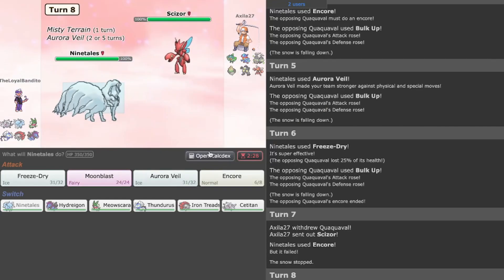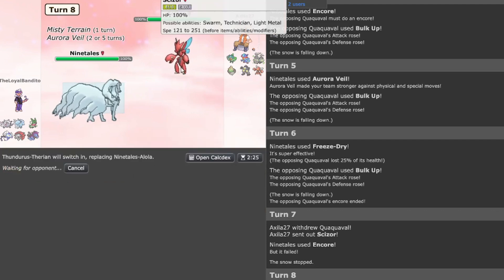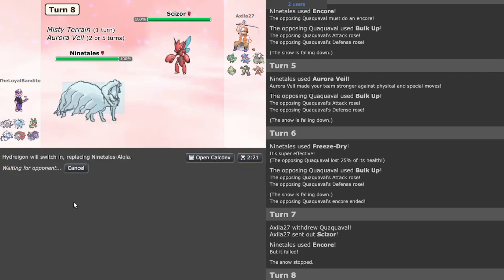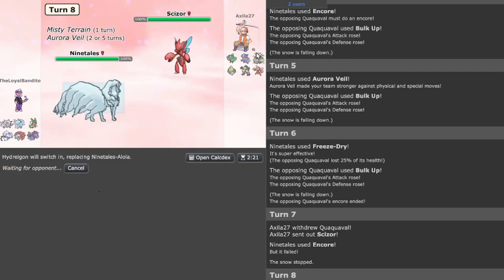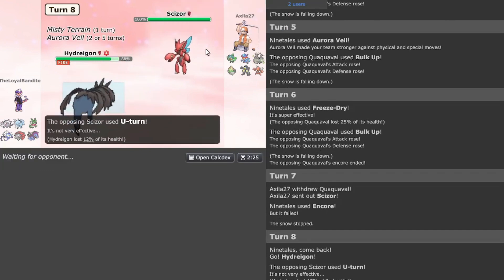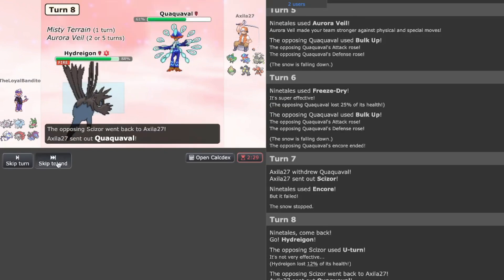You want to go Scizor — I'm going to go to Thundurus. No — you're probably going to Bullet Punch me. I'm probably going to go Hydreigon — it's Fire, I definitely have a better shot with this over the other threats and it's going to hurt. There you go — U-turn. I think they'll probably go back to something bulky.